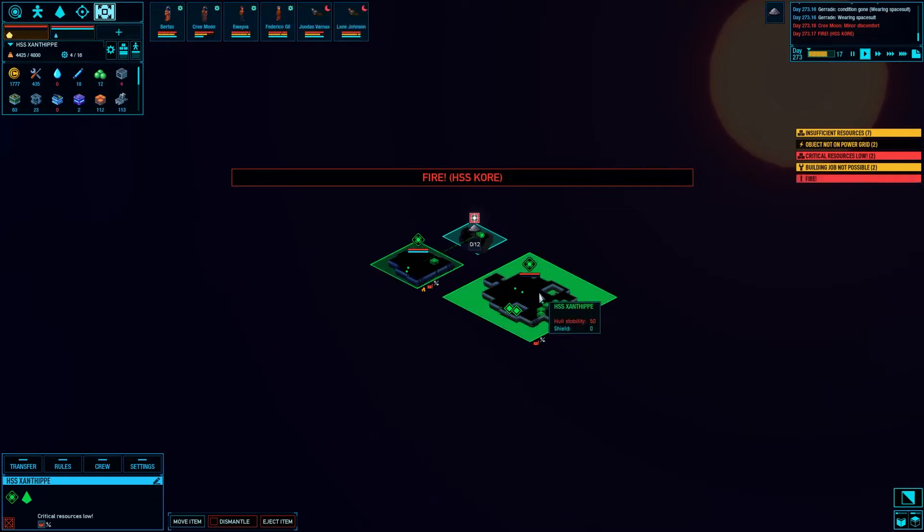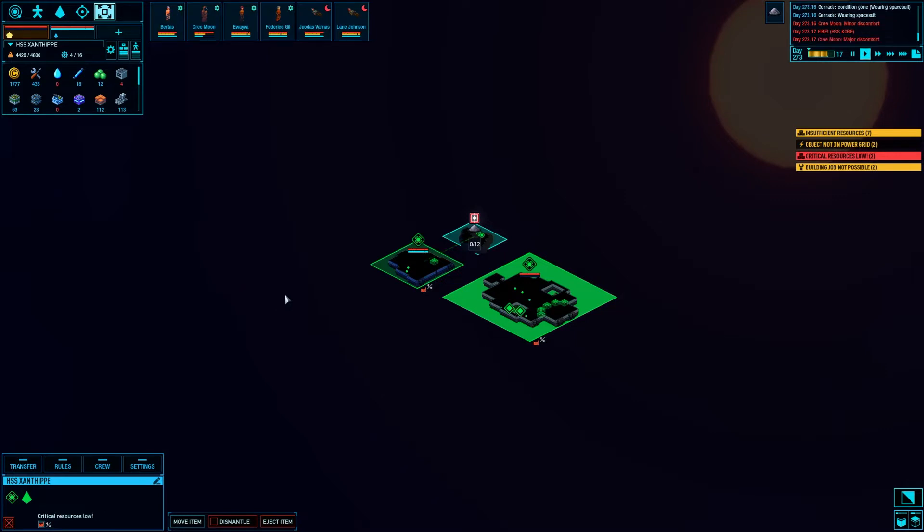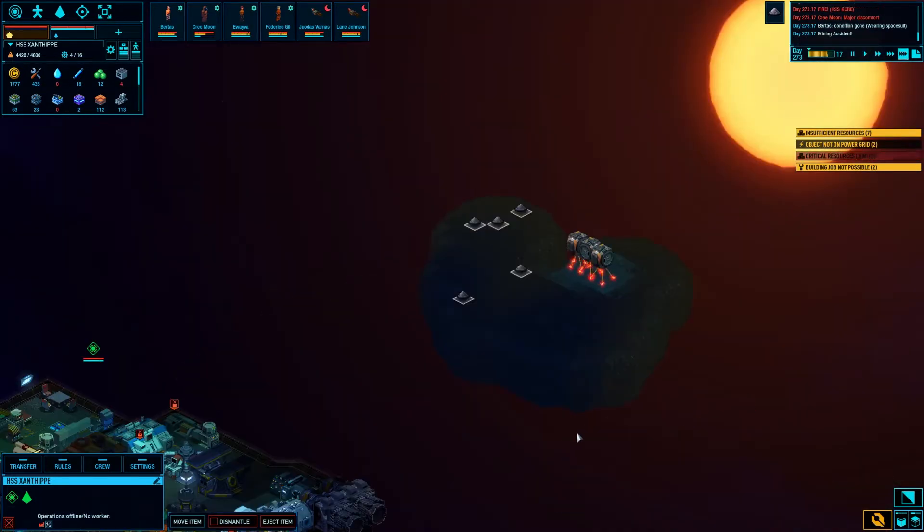Transferring stuff between ships is not quite as automated - it kind of works but it's clunky. The UI is being worked on so I'm hoping that is one of the things that gets fixed or at least improved upon. I don't doubt that it will. Good - mining that stuff real fast.